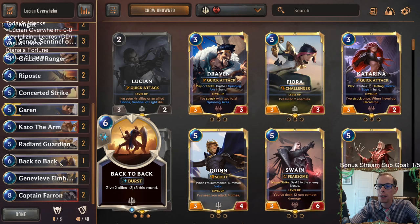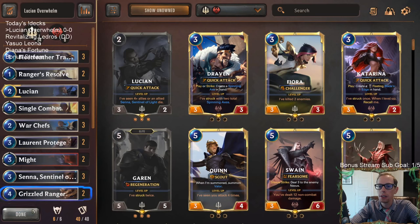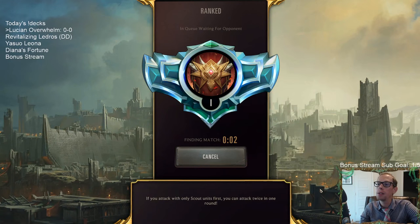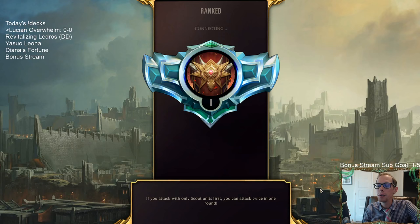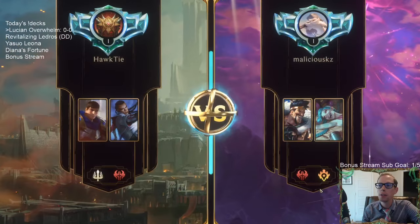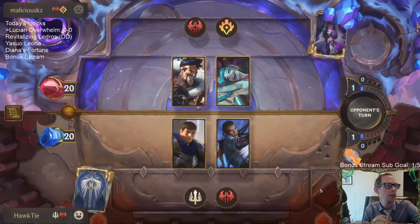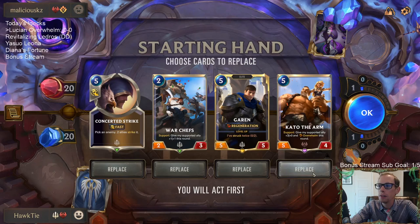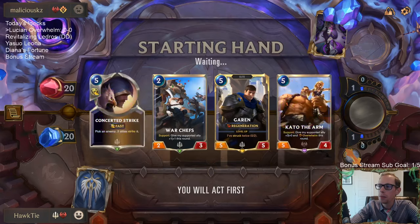We also have Garen, Genevieve Elmhart, Back to Back, and Captain Farron to close out games. This deck looks pretty strong. We're going to play five games in ranked like we always do. We also have a donation deck with Revitalizing Ledros — a combo deck trying to do Ledros plus Atrocity in one turn — and then Yasuo Leona by popular demand from YouTube.